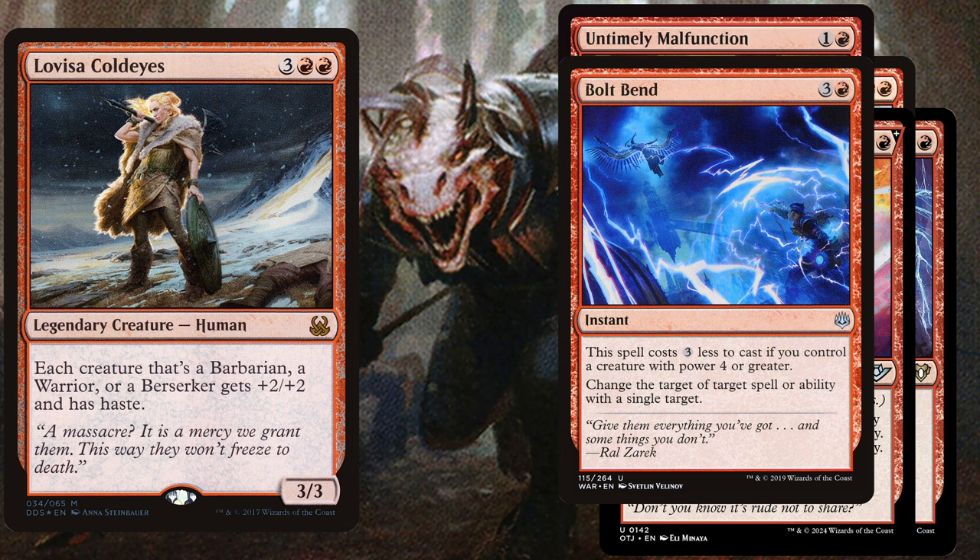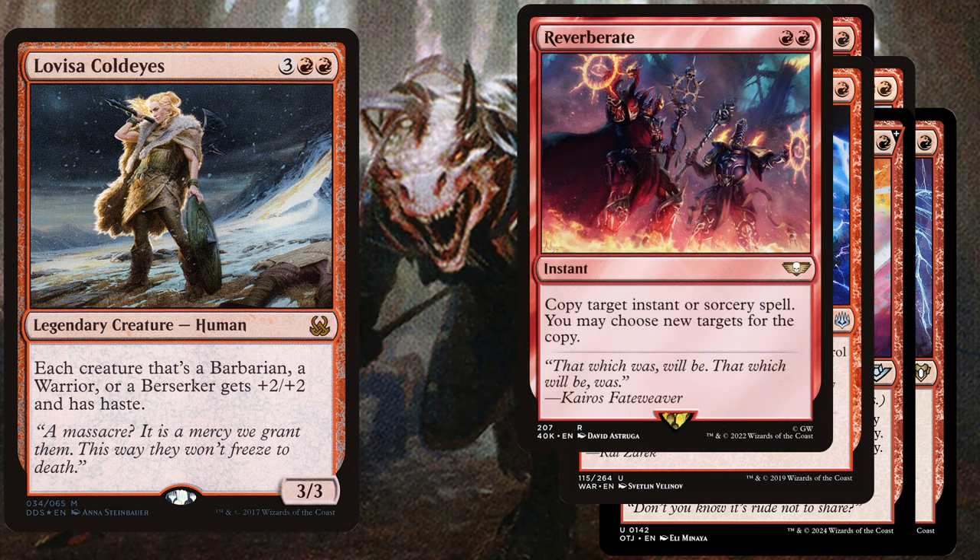We also play Bold Bend, a four-mana instant that costs three less if you control a creature with power four or greater, changing the target of a spell or ability with a single target. When it comes to protecting your spells on the stack, we also play Reverberate, a two-mana instant that copies a target instant or sorcery spell. This allows you to copy a counter spell that is countering your spell, or copy powerful spells from opponents to get further ahead.